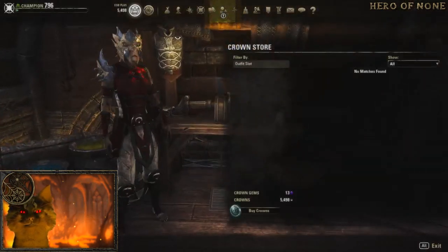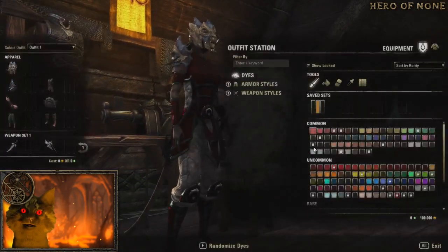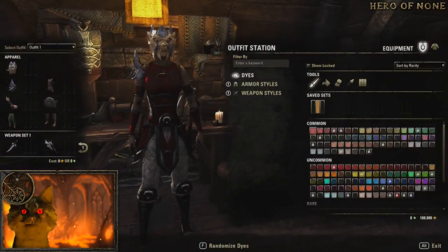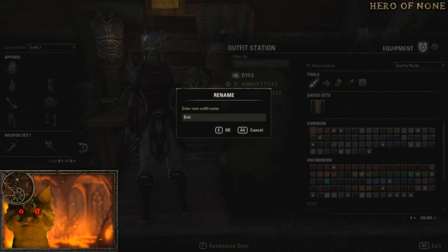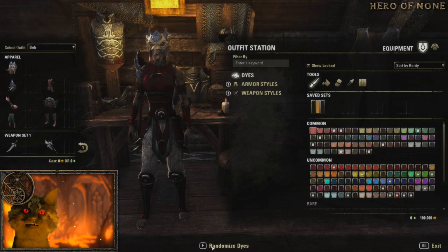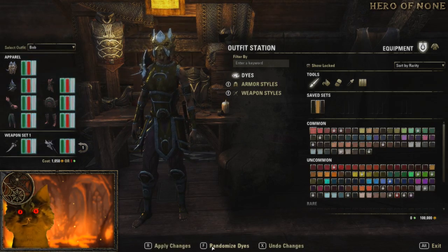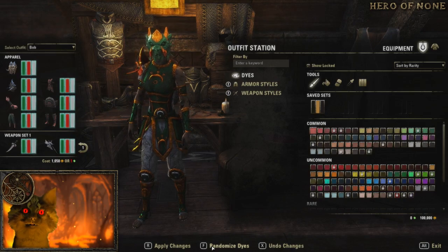You have Outfit One, and you can unlock a new outfit, which you can't currently do on the PTS — they do lock us on that stuff. So we're gonna name our outfit here 'Bob.' The Bob outfit — we're gonna randomize the colors. That looks like an eyesore; I think we'll go with that.